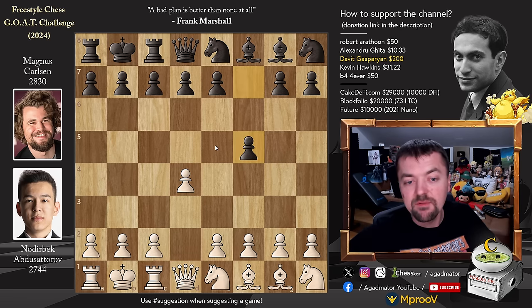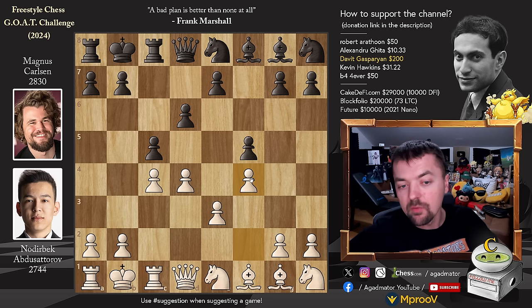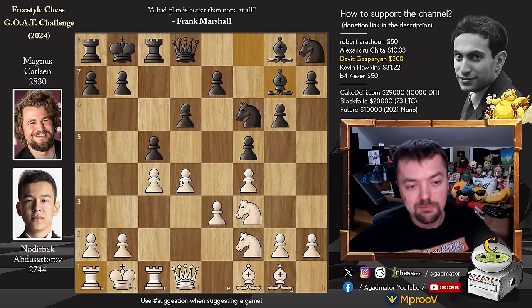Magnus goes for pawn to f5 and pawn to c4. We have pawn to c5 and now pawn to e3, pawn to d6 and pawn to f4. Going for the control of dark squares, he will have to figure out later how to develop his dark square bishop. We have knight to f6, knight to f3, and now I immediately go after the g1 square when I see knight to f3, but the knight is actually on e1. Pawn to g6, knight to f2, and now bishop to g7 — nicely almost fianchettoing.